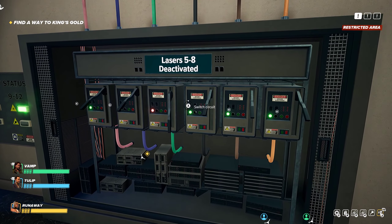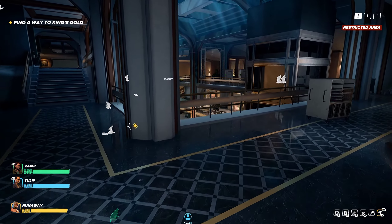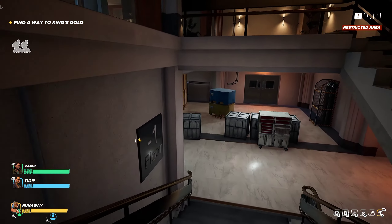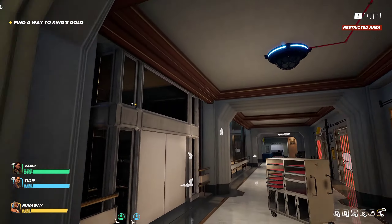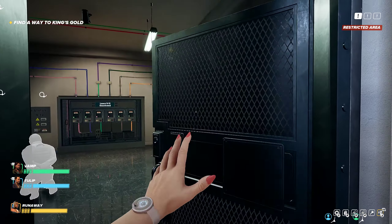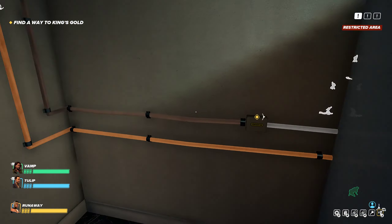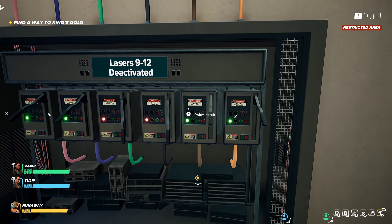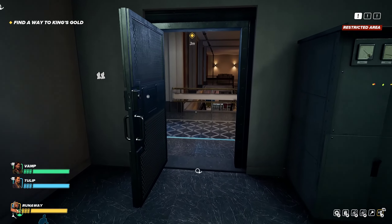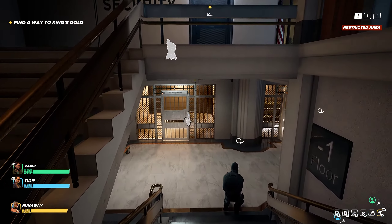I follow the dark green and switch it. You'll notice on the left there are three lights total — there's one left after flipping that switch, so I know there's only one more spot to check, which is this cluster right here — it's white. I run back into the security room and follow the white one, which gets converted to a beige color. Flip the switch — everything is deactivated and we're ready to start the actual heist.